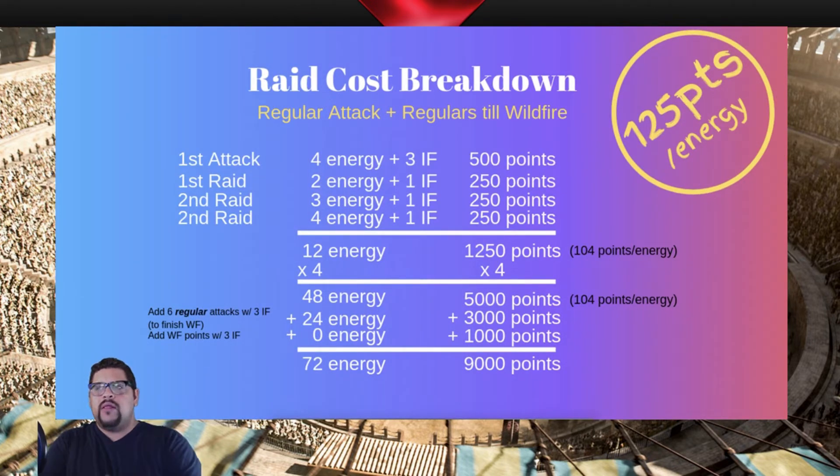The second option is using regular attacks and then raiding. After the first four hits at 125 points each, it drops to 110. At that point we switch to regular attacks to finish up the Wildfire. So we hit the first base for four energy with three inner fires — 500 points. Then for two energy we raid and add one inner fire for 250 points, then again for three energy, again for four energy. All in all that's 1,250 points for 12 energy.